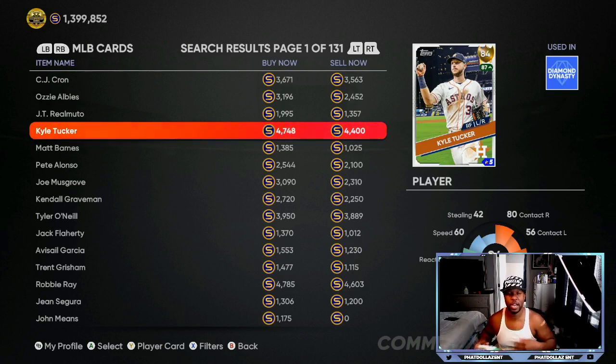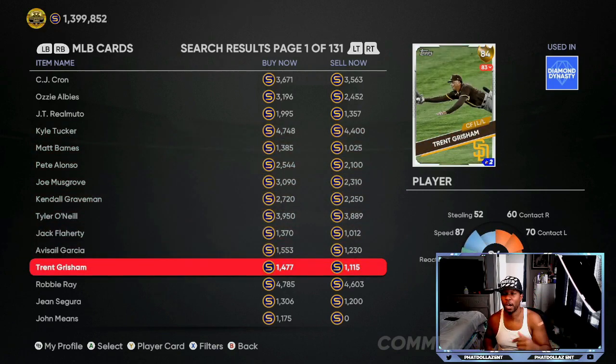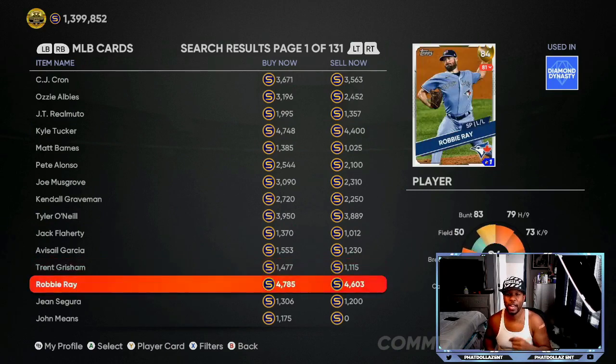Depending on when they come with a stub sale, that usually decides how many players they're going to upgrade. I think this is going to be a small upgrade — from gold to diamond it might be three to five players max. Kyle Tucker is probably leading the way for an upgrade, and Robbie Ray is in the same predicament.